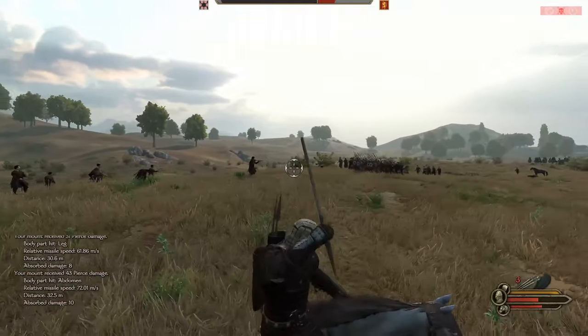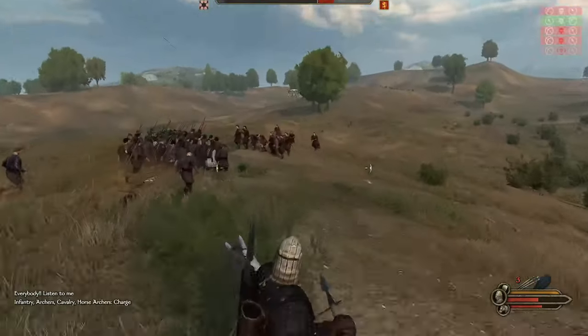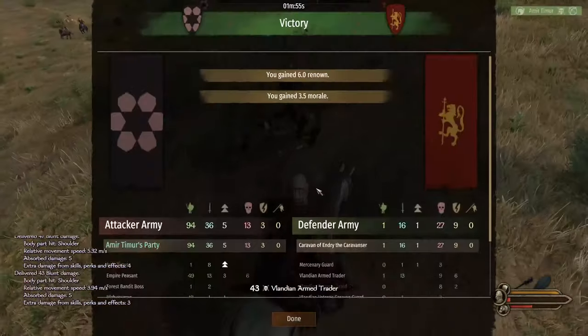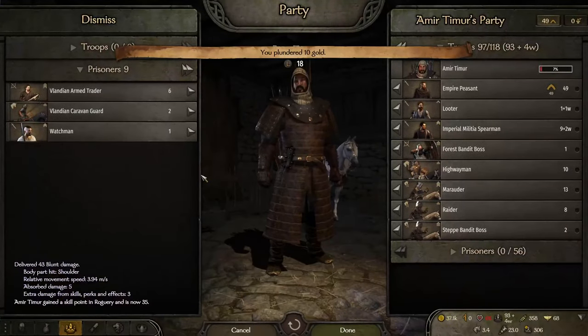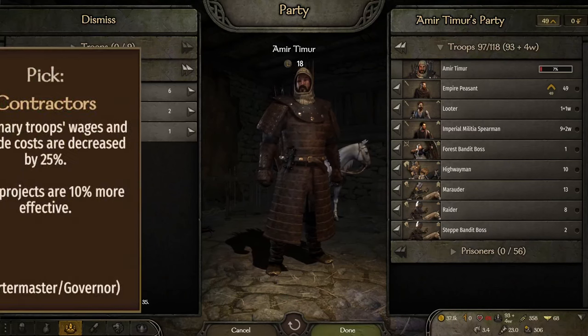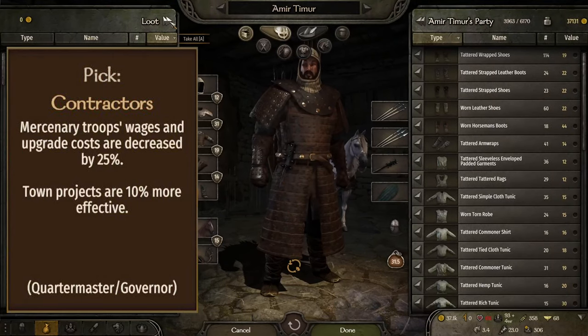Wow, these crossbows are nasty. Even with the shield wall, our peasants are getting destroyed at range. We make sure to let at least one troop survive for a second battle and even more loot. A great ancillary benefit to wiping out caravans is they will often have mercenary troops which we can use. At level 200 Steward, these troops will have an extra 25% wage reduction, which is huge.